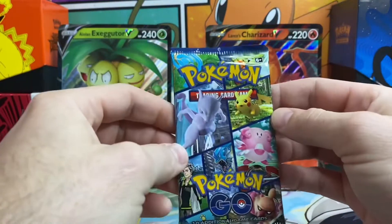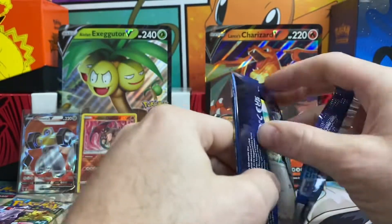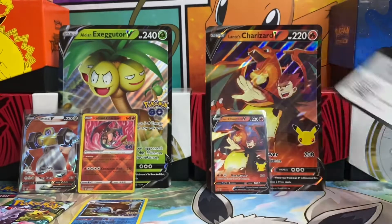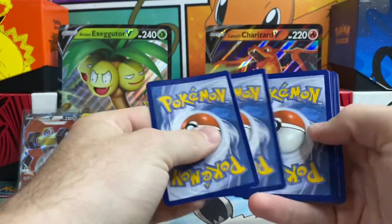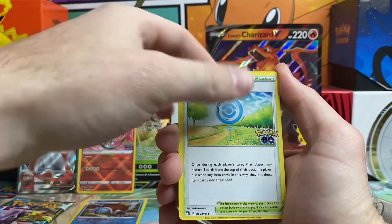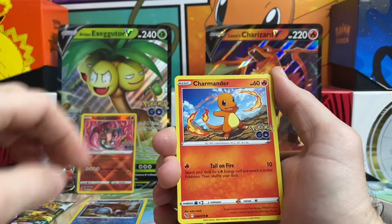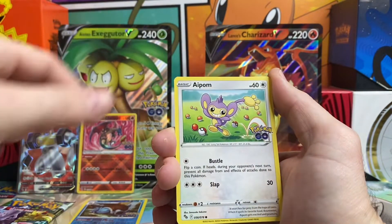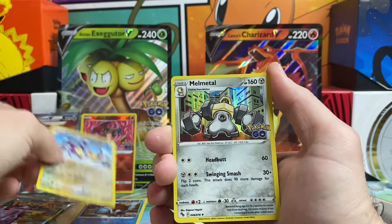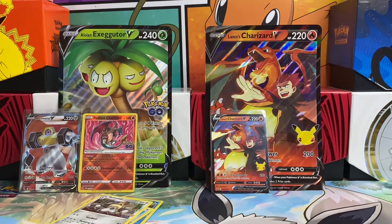Moving into our third Pokemon Go pack. We got a Leaf Energy, PokéStop, Steelix, Zubat, Bidoof, Charmander, Meltan, Aipom, Bulbasaur, a Reverse Ambipom, and a Melmetal for our regular holo out of that pack.